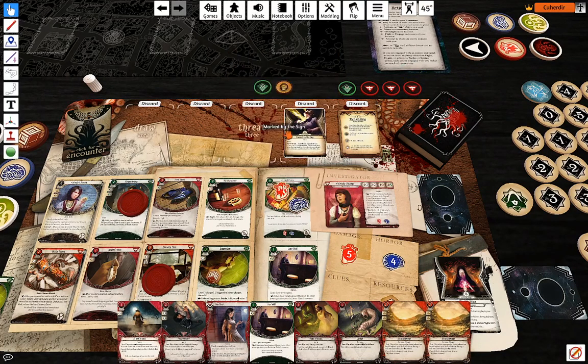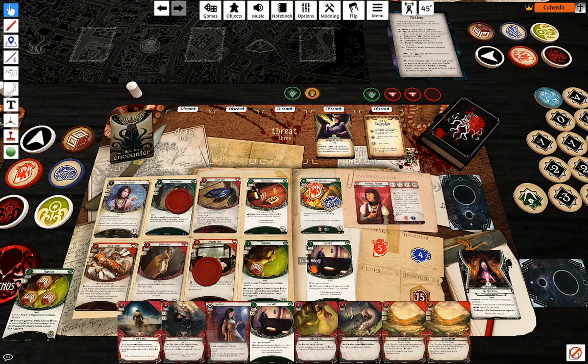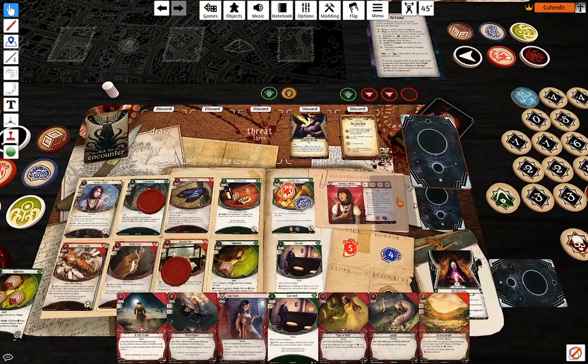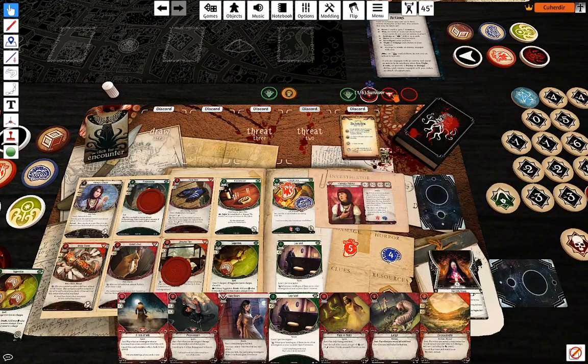Encounter cards — I'm going to take a willpower test, four against four — otherwise I take two direct horror. I'm going to take that. Minus eight — I'm even just going to pass it because I can.